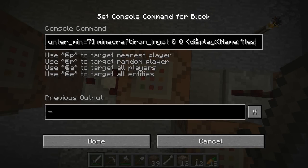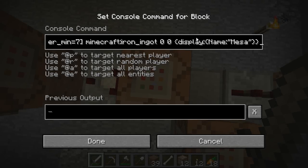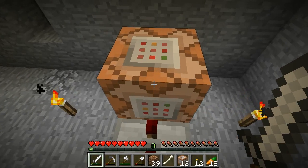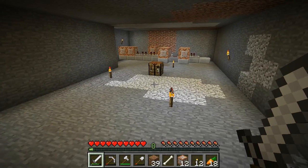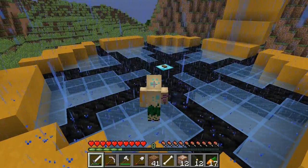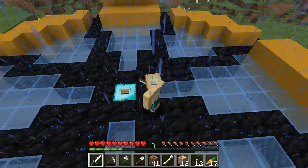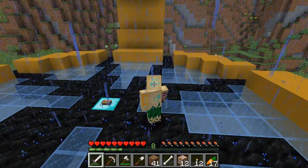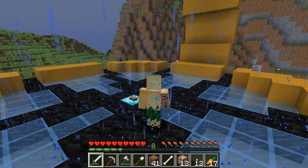Once the tp_counter score gets to seven, we setblock a redstone block over here, which is then promptly deleted, and then we clear one iron ingot called 'messer' from any player with a minimum tp_counter score of seven. If that's successful, it teleports the player one block on the X axis and resets the score. That's entirely how it works — fairly simple but it took me a while to figure out properly. Let's take a look at it in action: press the button, two, three, four, five, six, and we're teleported.